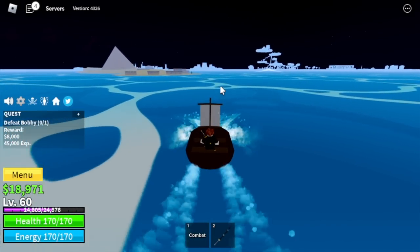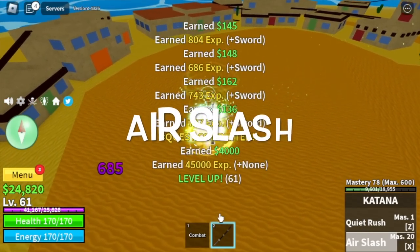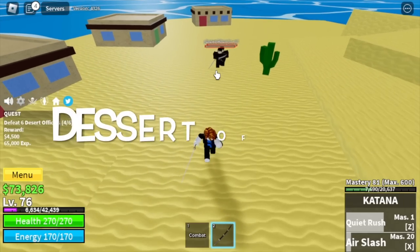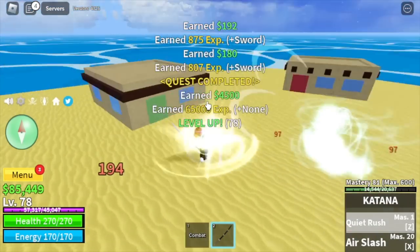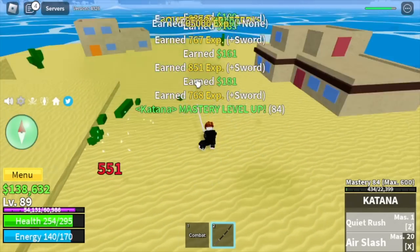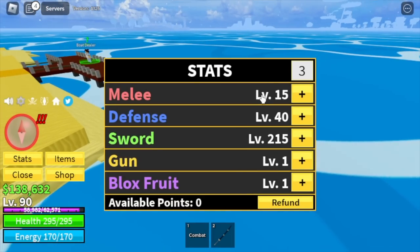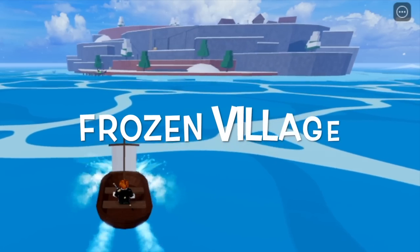Once you reach level 60, next stop is the desert. Our first target is the desert bandits. We're gonna grind here to level 75, where you'll unlock your X skill - there slash, here it is. At 75, next target is desert officers. Same strategy as always, target level is level 90. Grinding is really fast. Stat check: melee 15, defense 40, sword 215.